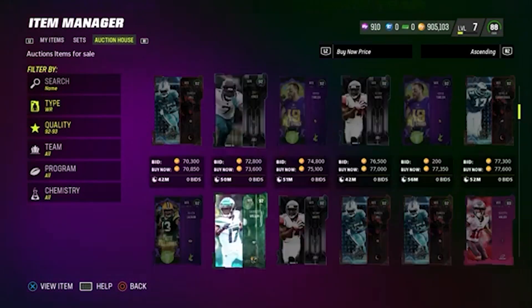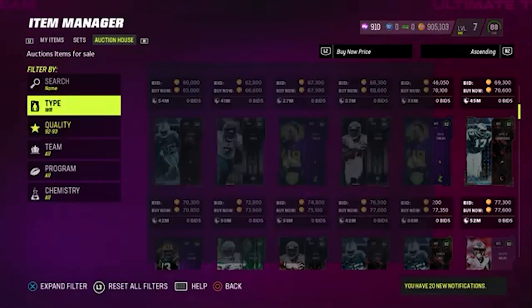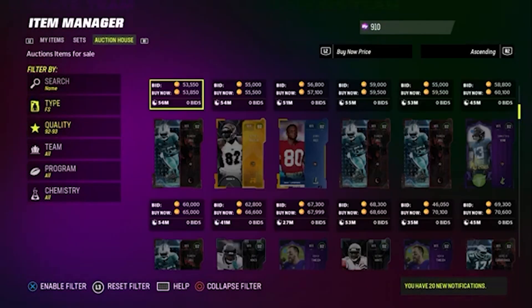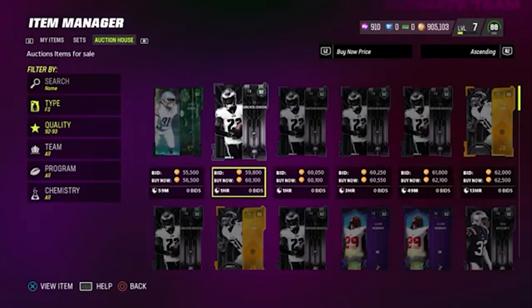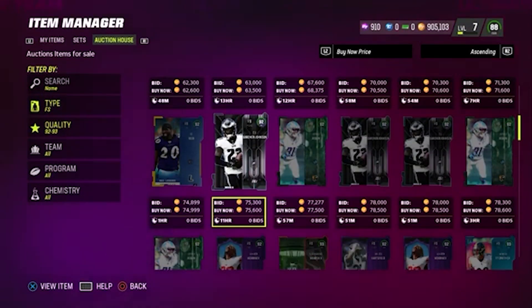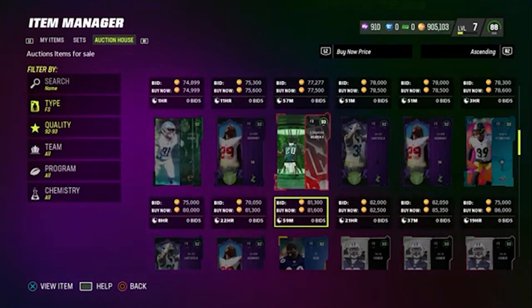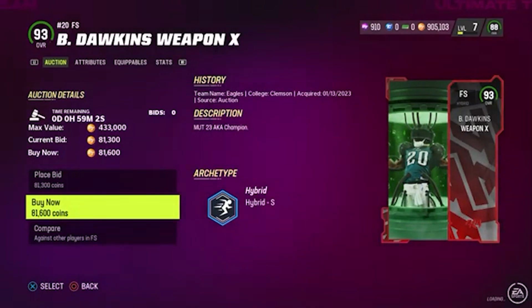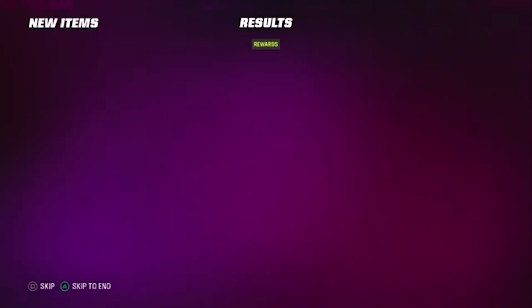I'm just trying to find 93s for cheap. No 93s for cheap here. 93s isn't the best — I would either do 91 or 89. So it goes to different overalls, but we have a lot of new players coming out today. It's a whole new promo. I thought it was just going to be AKA, but last night I was actually scheming with people on stream. We're just going to buy this.